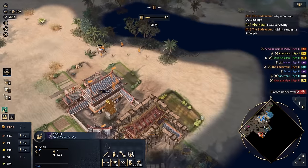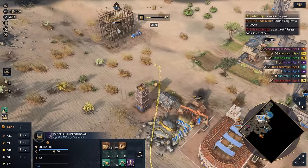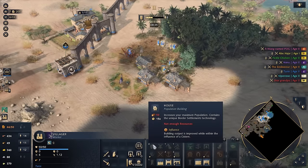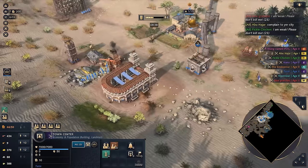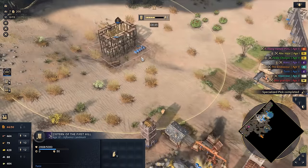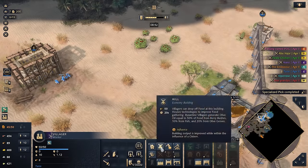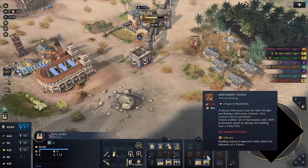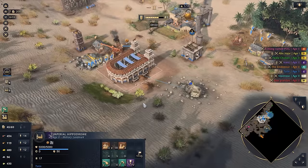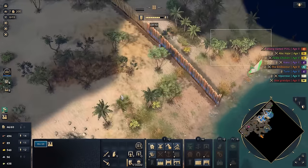We're going to lose this guy for sure. We have the Endeavor who is Zhu Xi's. He says he didn't request a surveyor — that's pretty funny. Cataphract time! Grandpa says he's weak. We've got to take advantage of the water we have. Let's get into the house, then we get the ranged armor upgrades and try some big diving — the upgrades on the mining camp as well. Castle Age soon. Our lumber could be better; let's pound out a couple of eco upgrades now.